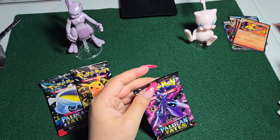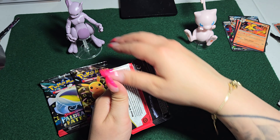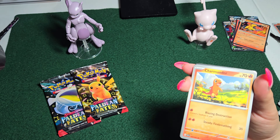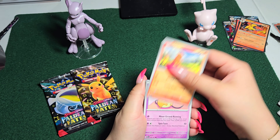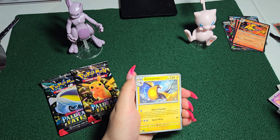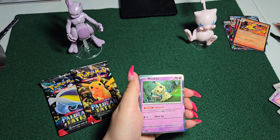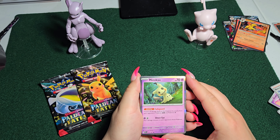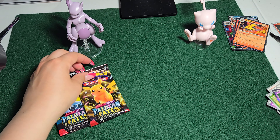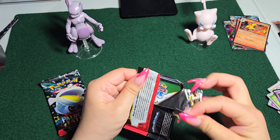All right, we've got another booster pack coming up here. Let's see what we got. We've got a Charmander to start. Nothing impressive so far. Reverse holo Lapras. Reverse holo Pinecone. Pineco. Mimikyu — very cool artwork. And a basic energy. So far I don't think we're gonna beat our Charizard EX, but let's see if we can.